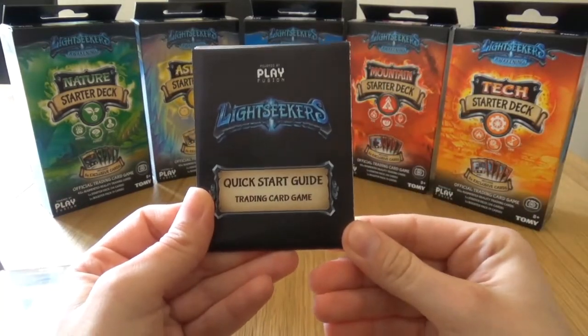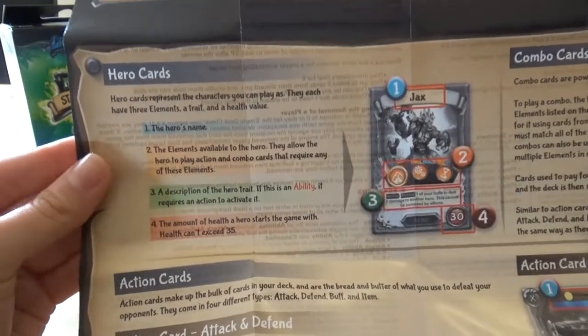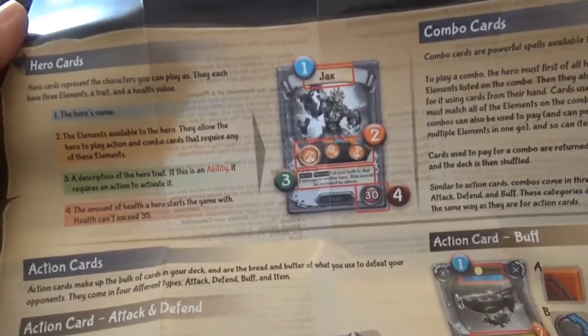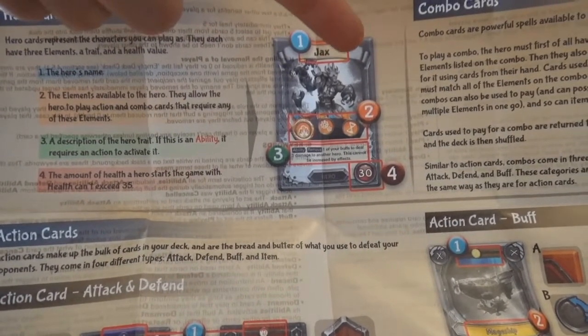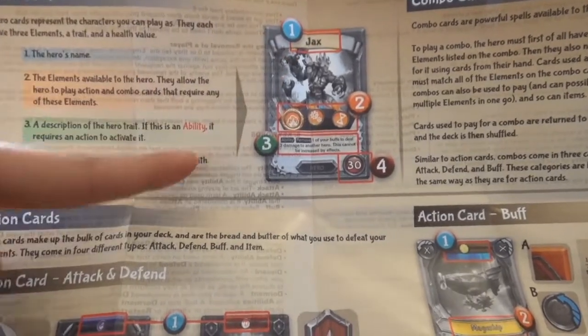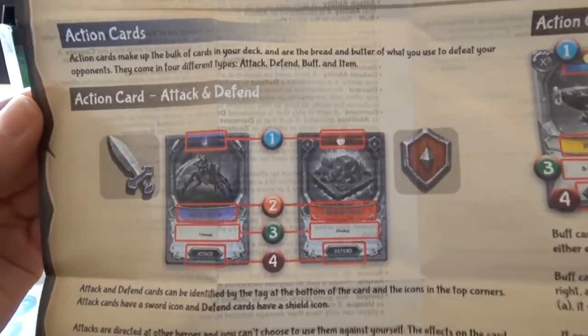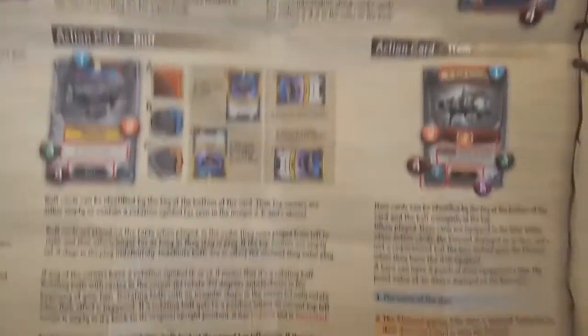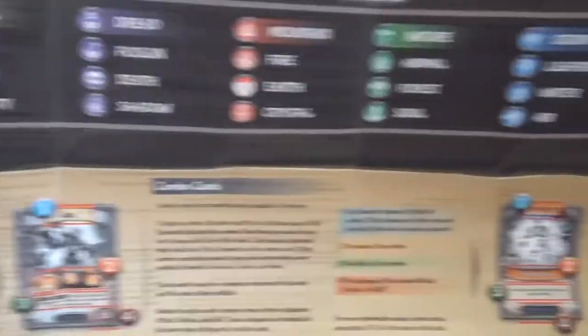A booster pack which is super cool so you can use these to expand your deck. And a quick start guide. I'm not going to teach you how to play the game but we can just go over some of the basics here. You've got your hero card and you will get the hero's name, the elements available to the hero - they allow the hero to play action and combo cards that require any of these elements - a description of the ability, and the health.